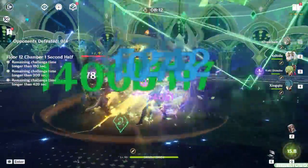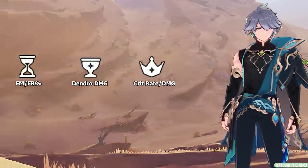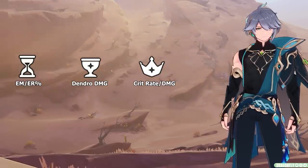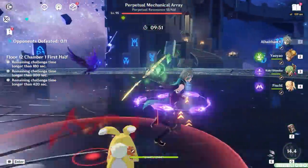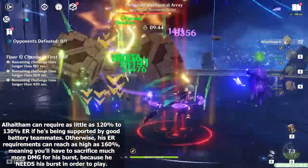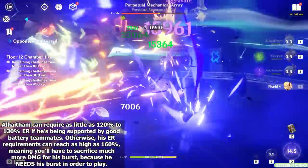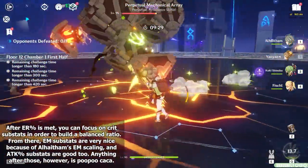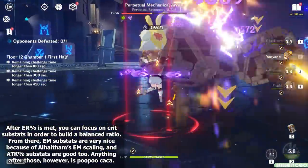As for your artifact stats, it's pretty simple. Alhaitham will always want to run an EM Sands, a Dendro Goblet, and a Crit Circlet — however, you can in some cases opt to run an ER Sands if you're really struggling with his energy. Seeing as he ascends with Dendro damage, your main goal should be to build a good crit ratio, but not before you first fulfill his energy requirements, because Alhaitham's burst is vital to maintaining his field time. In a good scenario — for example with Nahida on the team as a Dendro battery — Alhaitham might require anywhere from 120–130% ER, but he could also end up having a high ER requirement of around 160% if you're not running him with a reliable battery teammate. After you've fulfilled Alhaitham's energy needs, you can focus on building his crit ratio with crit substats. Close behind crit comes elemental mastery substats, and then he also enjoys attack percent substats.